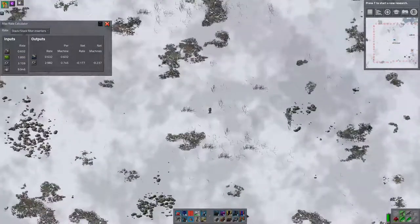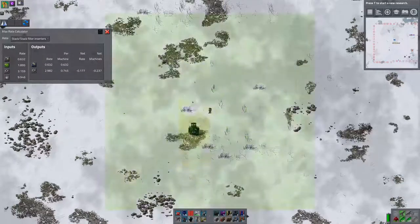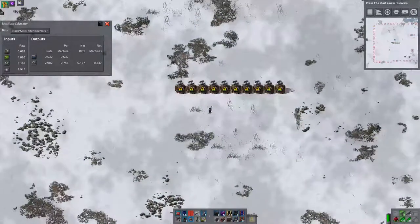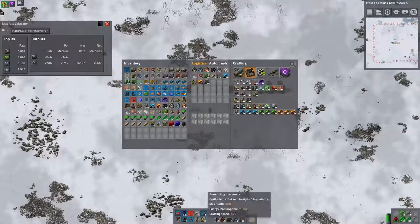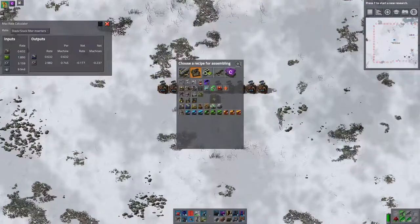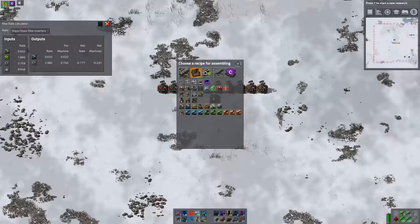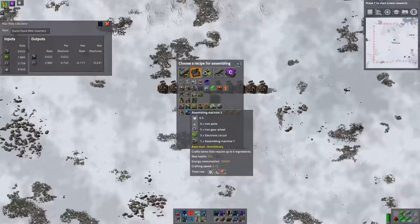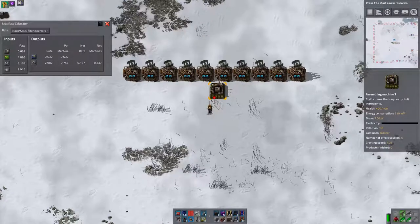Hello and welcome back. We are trying to find out how to build the basic things needed for the base. Last time we tried to build a 12-beacon assembly machine build and very quickly discovered that the quantities of material involved are ridiculous — basically you can't keep the machine going, so there's no point using 12 beacons. We're going to try an 8-beacon build instead and see if we can get any further.